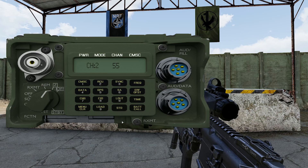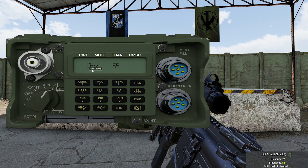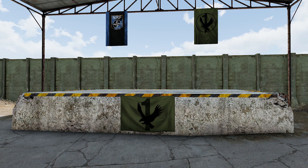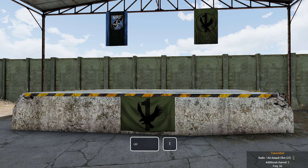Before switching back to channel 1, make channel 2 an alternative channel as done with the PRC-152. To do this, stay on channel 2 and click the ERFO/FST button — second row, second from the top. This should change the channel prefix from CH to CA. As before, it's very important you return the radio to channel 1. Press Escape to close the 1523 interface. To talk on the radio, press CTRL and Caps Lock to speak on the primary channel, and press CTRL-T to speak on the secondary channel.